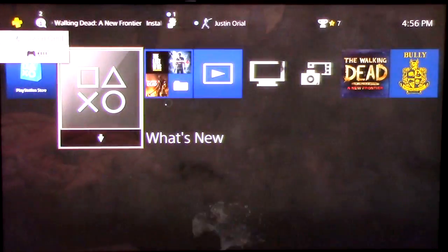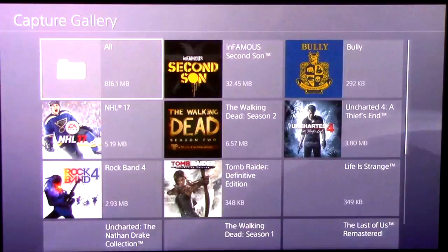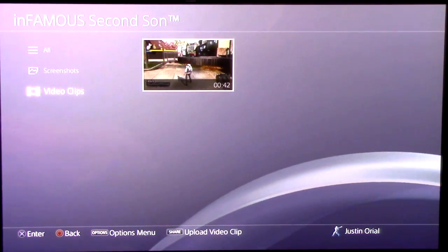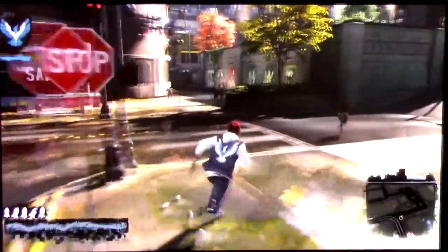You can leave the game running in the background and go to the Capture Gallery. You don't need to go to Share Factory. Go to the Capture Gallery and find the game you just recorded — mine was Infamous Second Son. Go to Video Clips and it should be there. Mine was only 42 seconds, so you can play it right there and check if it's good. Unfortunately, the downside of this feature is it is only 720p at 30fps.